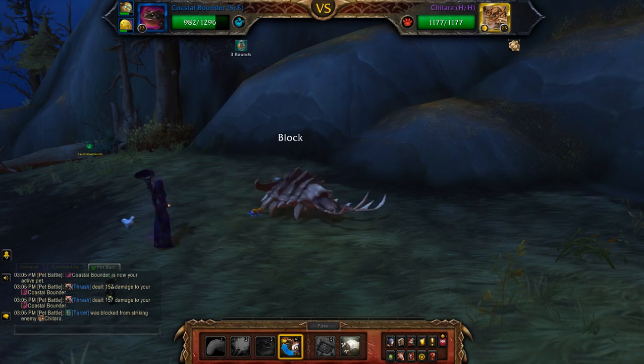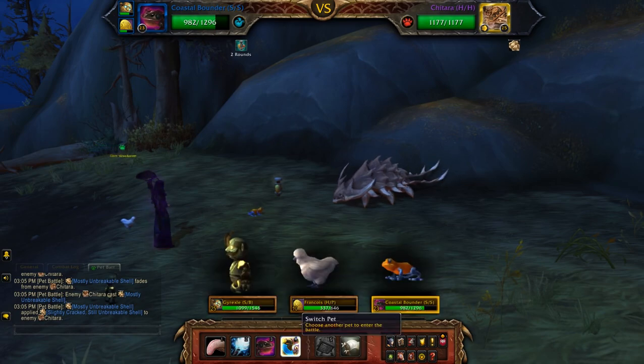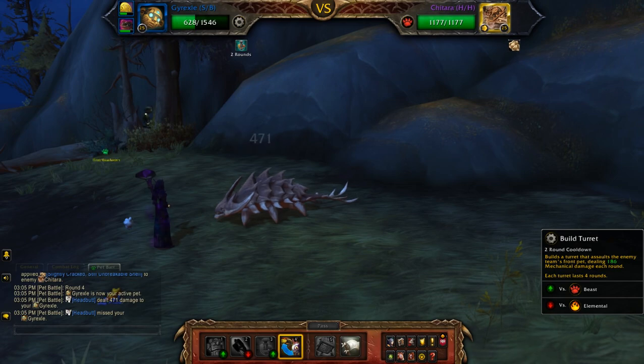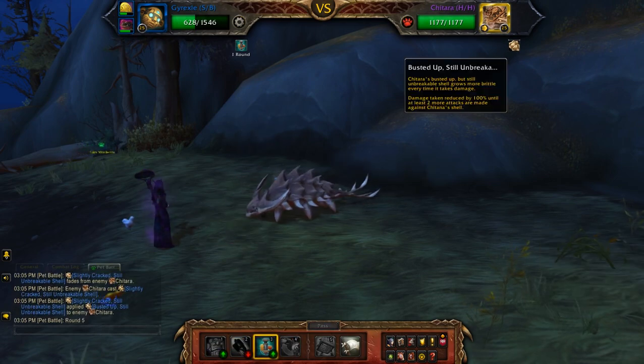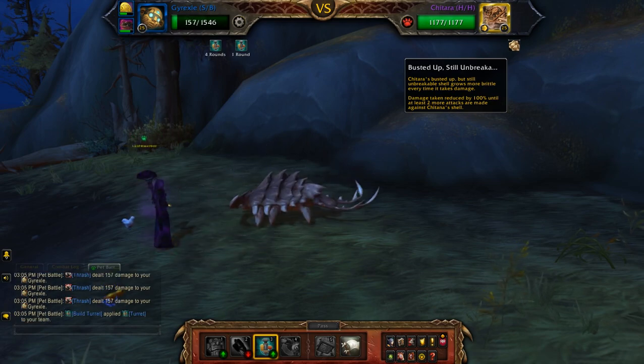Either my leveling pets were too low or way too high, but you get the idea. Now you can switch back to the first pet and build another turret. Two more and then he'll start taking massive damage.